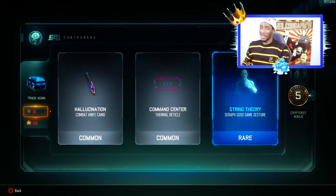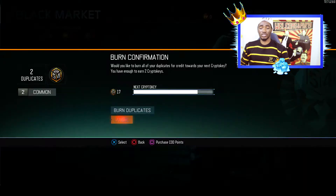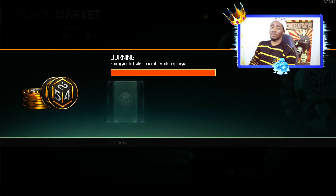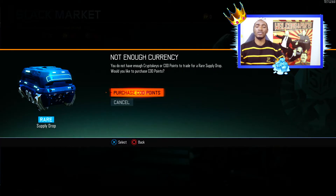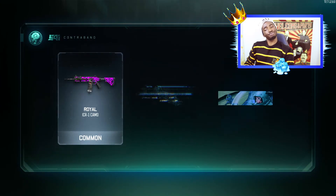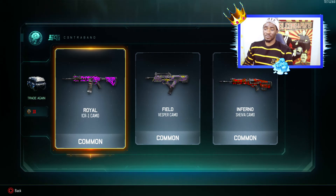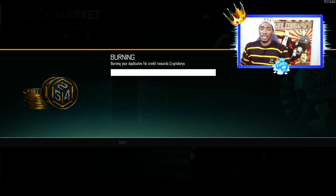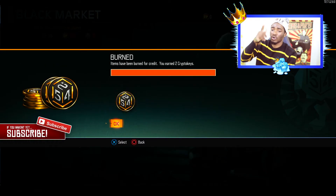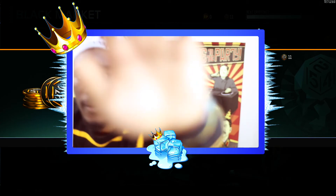This was a bad supply drop opening and I still got 17 crypto keys which I'm just gonna use to open the common supply drops. You guys know it's not gonna give you anything, but we're just gonna try our luck. Never open the common supply drop — never. I really hope you guys enjoyed this video. If you're new to the channel, leave a thumbs up. My name is Alex, aka Prince, and I'm signing out — peace.